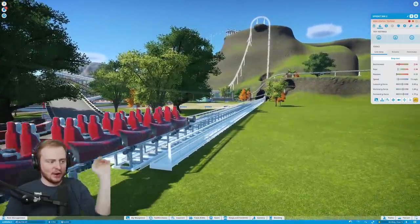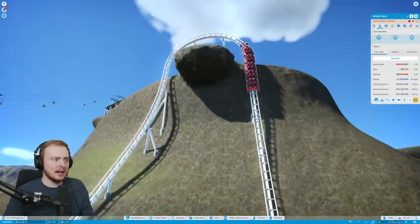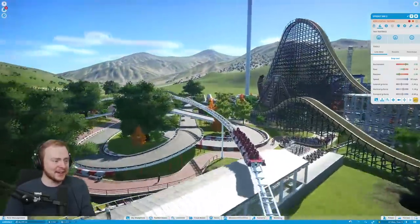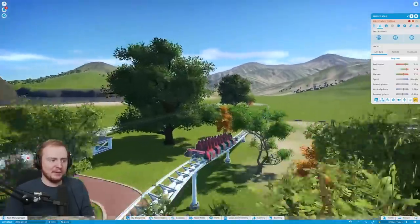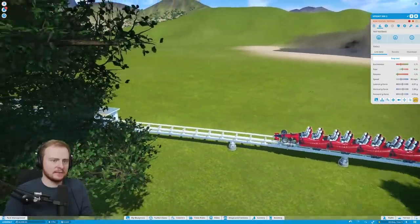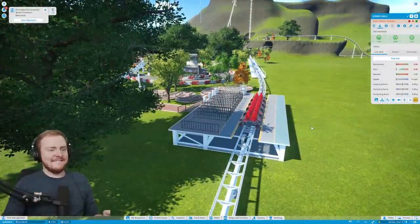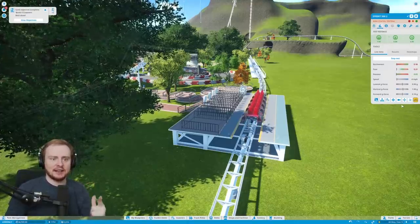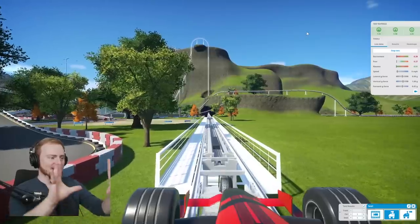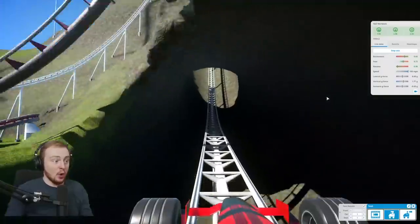I changed this bit to go pretty much instantaneously. Wow, that's so cool — 96 miles an hour! We had quite a bit of headroom there — oh that looks so cool! Let's see how it gets back — some braking, six miles an hour, 39, 37 miles an hour. That looked good! Yes — we got a seven excitement rating, a six fear, and a three nausea. I'm going to quickly ride it in first-person view to see what a customer would feel going over that edge.